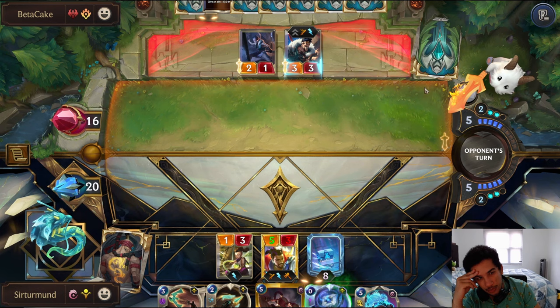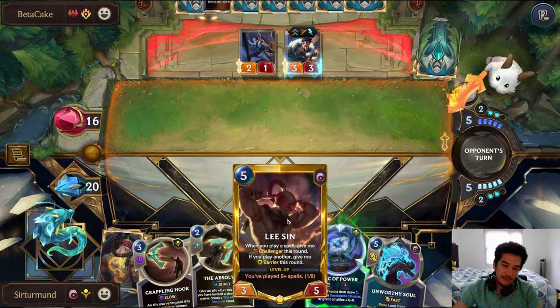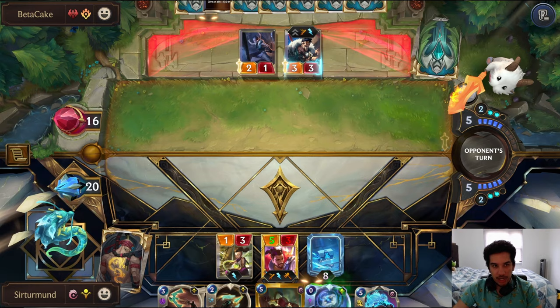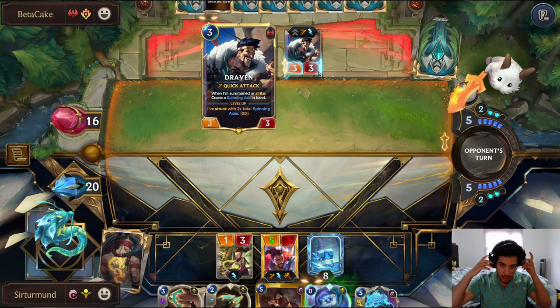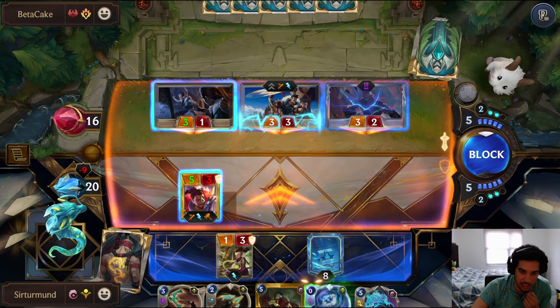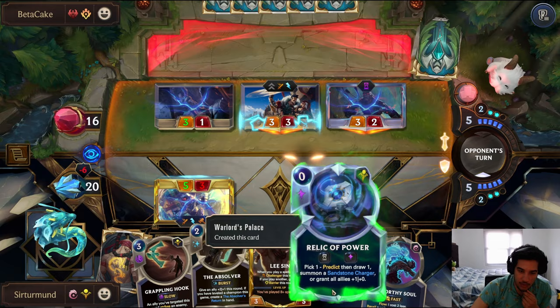So now with Action leveled up, it allows me to play this Lee Sin and have Absolver enabled. I'm still so far away from leveling this up — that's the only problem. I'm scared of a Whirling Death. If they play Rumble here, that makes me not want to block this. If they go like this — I'm fine giving up this Action. We go play Relic of Power and also play the thing on the Lee Sin.